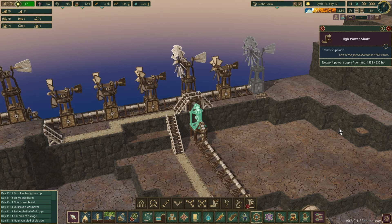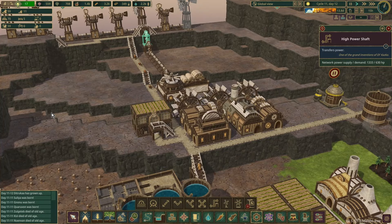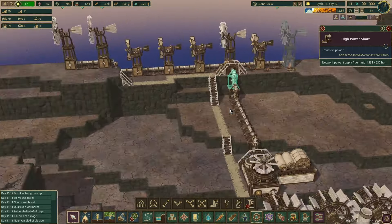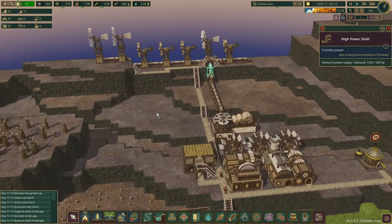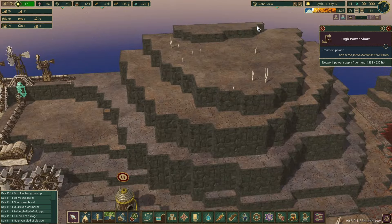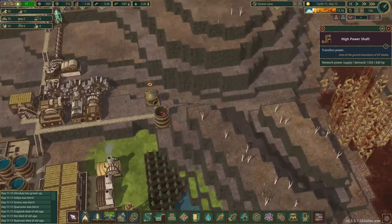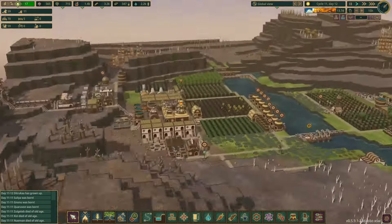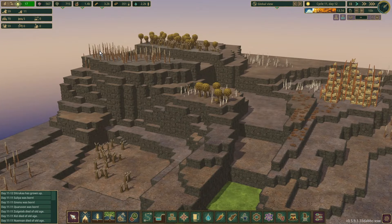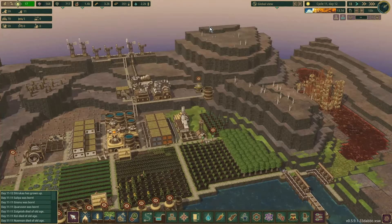We've got some wind coming in now. We're producing 1,300 power and we need 630 for this lot, so we're good for a little while. Obviously that is only intermittent and we will want batteries eventually to store some of this power. Probably up here is a good place to start — get some dynamite in to dig a trench in front of maybe this rise here, and stick a couple of gravity batteries up on there dropping down into that trench. Probably the best place to do it.